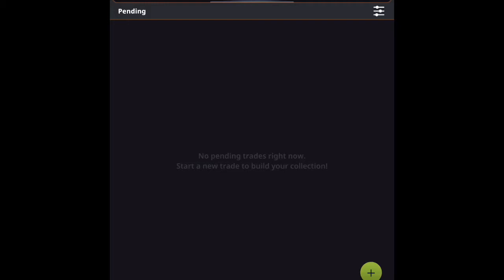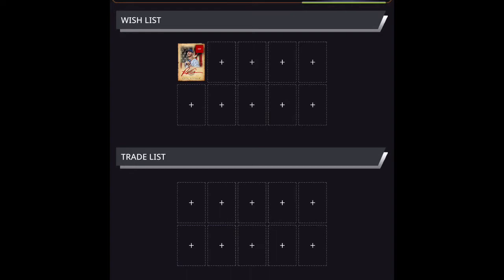The second thing you can do with a trade is go create a trade list. You'll see across the top, underneath your coins, your diamonds, and your flame reading, you can see the trade list. Click on that and here you can actually create a wish list and a trade list of things you want to get rid of and things that you want to have.